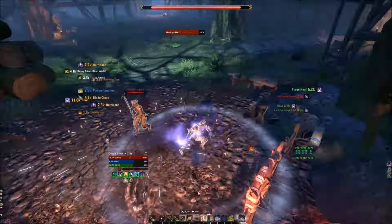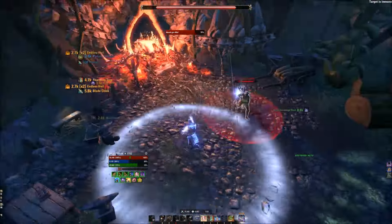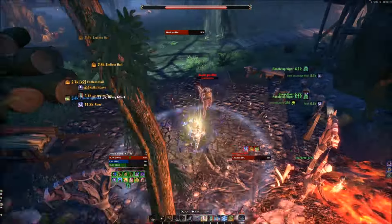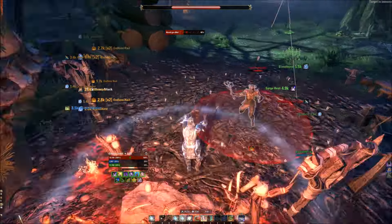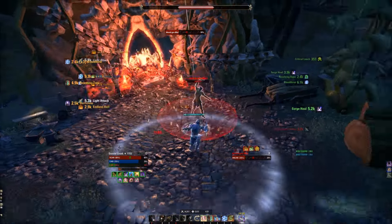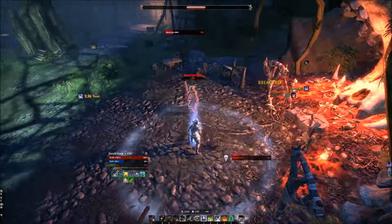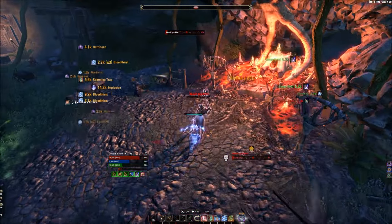Essentially I'm putting up DoTs: poison injection, endless hail, hurricane. I run around during his channel animation attack - the big red circle - to avoid getting one-shot. When holding block during his heavy attack, I'm reapplying my buffs. Always time on target: if you can't hit the boss, at least reapply your buffs so when it's available you're not wasting time. For solo play I rely on myself for everything - healing, sustain, damage. You can see about 22,000 DPS, which isn't great, but I have to heal and survive - that's the main thing.